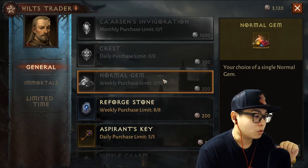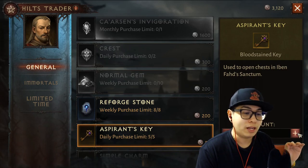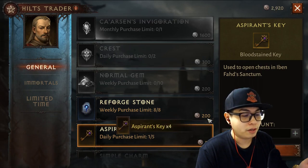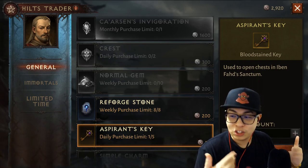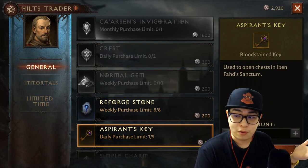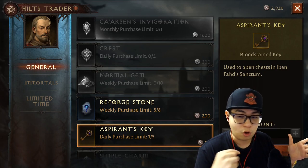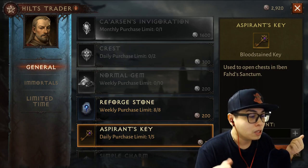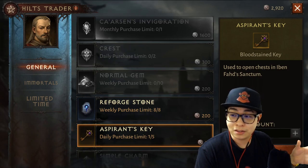Aspirin's Key — this one is a bit contentious. I like to buy four per day, not the full five. The 50 hilts might not seem like much, but it adds up each day. The aspirin's keys come in multiples of four anyway, and assuming you're doing your shadow assemblies and all the other daily events, you'll get plenty of aspirin's keys to open up the first few chests in Fad's Sanctum. I usually purchase about four per day, but if I have more than 50 keys I don't purchase any.